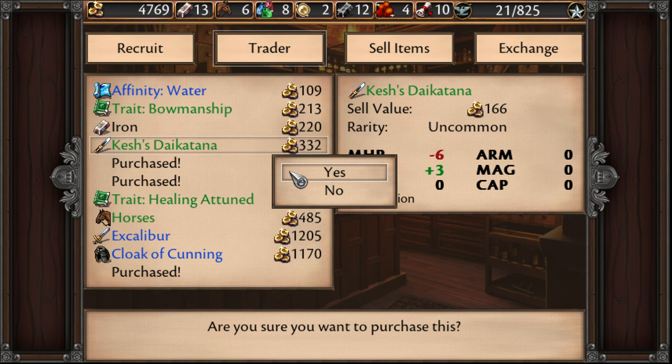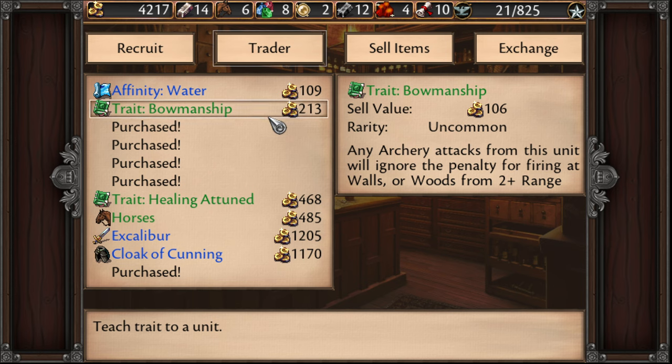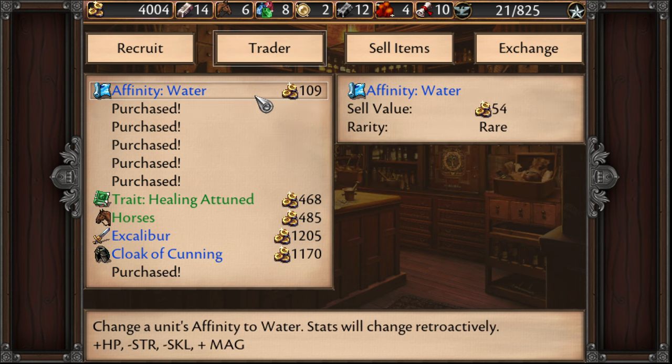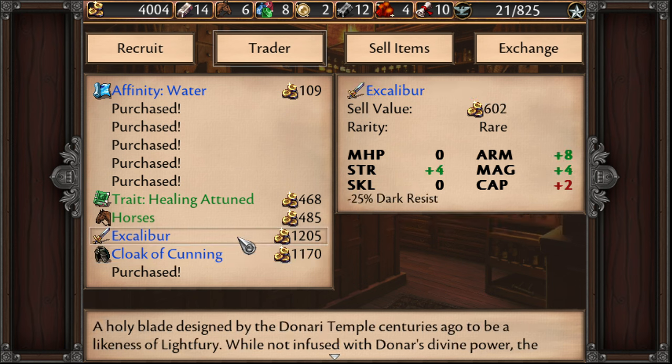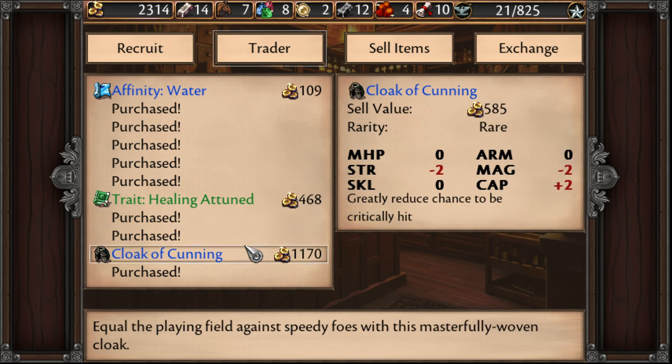We want this Kashi Daikatana — that's really good. Another Bowmanship: any archery attacks from this unit will ignore the penalty for firing at walls or woods, so we'll grab that too. There's not much else we'd really grab. We can grab this to replace that item — might as well grab that.